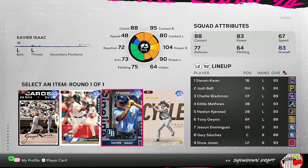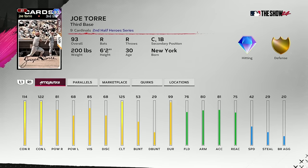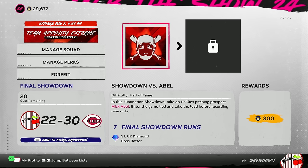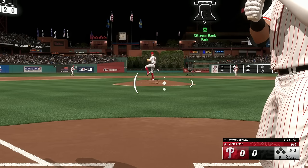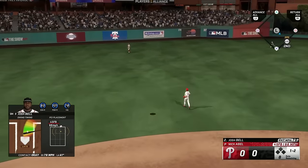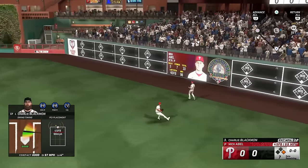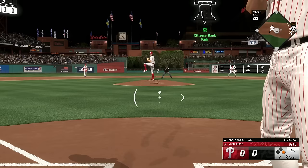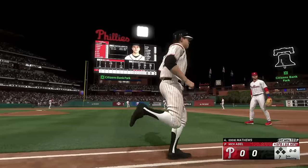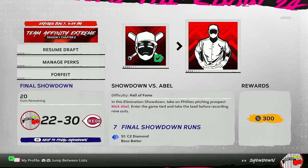Joe Torre, Greg Vaughn, Xavier Isaac, and Willie Myers pop up as draft options — taking Joe Torre with 125 clutch. Next: Philly's pitching prospect Mick Abel — game tied, take the lead before recording nine outs, just need one run. Stephen Kwan drops one, then Charlie Blackman smokes a hit into the gap. Eddie Matthews hits the other way — a two-run shot, no doubt about it. Success — seven more runs. We only need two runs to win the final showdown.